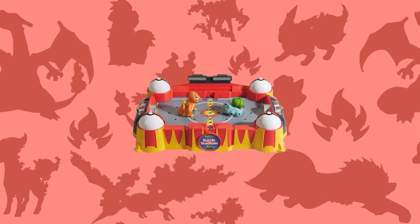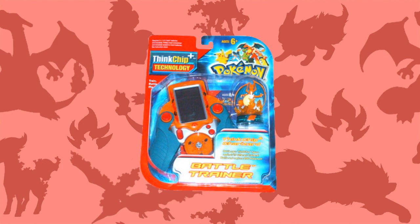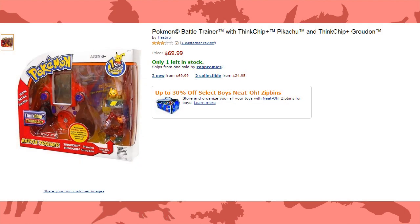In 2001, they released a Johto version of the battle stadium, as well as a couple lines of Johto figures and a re-release of the Ash Trainer figure. In 2006, the line was revived again with the ThinkChip battle trainer figures, which came with a miniature LCD screen stadium, and weren't compatible with the previous lines of figures, and included figures of Hoenn Pokemon to play with. I can't say how well these sold, but given that some of these sets run for around $80 online, and the fact that I was unaware they even existed until I researched for this review, I'm going to guess that the 2006 battle trainer figures weren't exactly flying off the shelves.